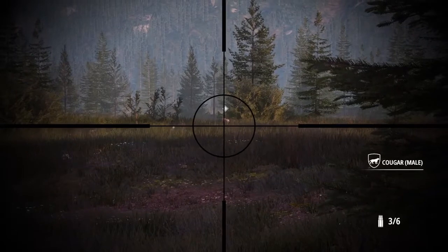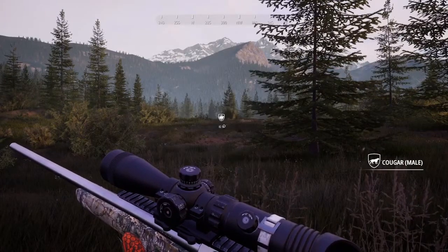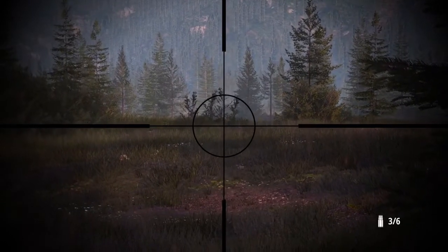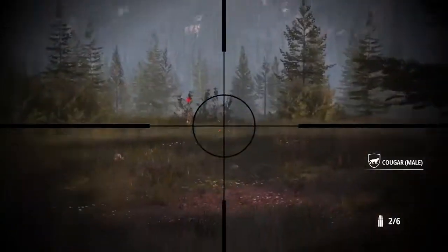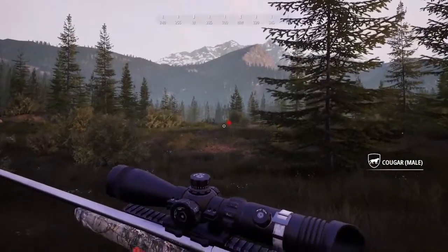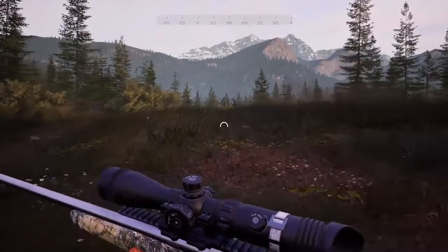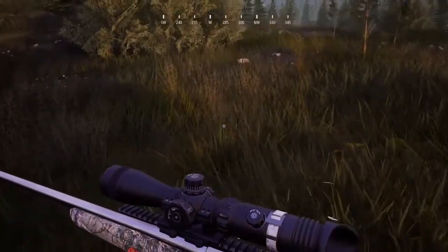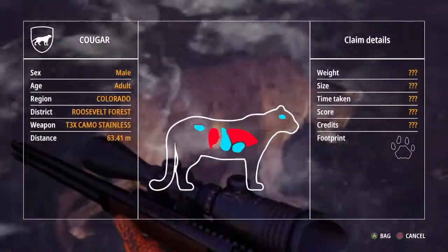Now let's talk about cougars. There is not a specific spot to find them — they're everywhere, and they respond very well to the predator collar. I found one at the northern part of the map where the river forks out on those little inlets. They're not hard to bring down with a decent low-caliber rifle and are worth about 4,000 credits on average. Just use the predator collar and wander around. If you want one close to the lodge, head south and start calling — that's where I've had some of my best success. Sometimes you may have to go back to the lodge and reset if they're not spawned in.